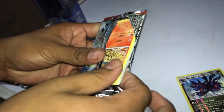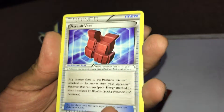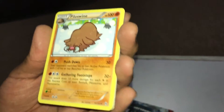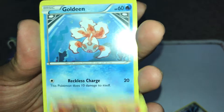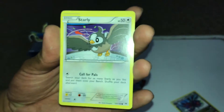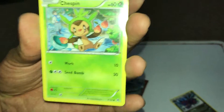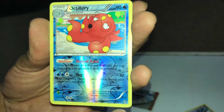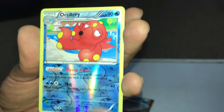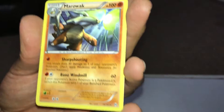Next pack here — Breakthrough. We got the Assault Vest, Piloswine, Granbull, Cyndaquil, Goldeen, Starley, Chespin, Woobat. Then an Artillery Reverse — and that's a rare — and a Marowak.